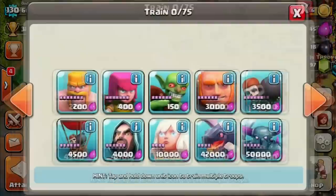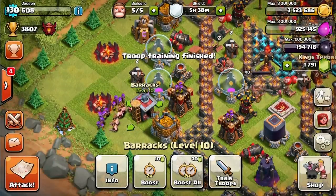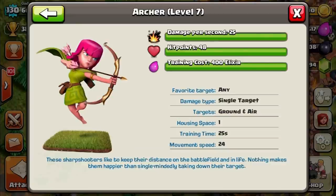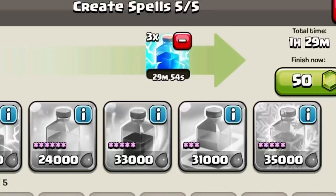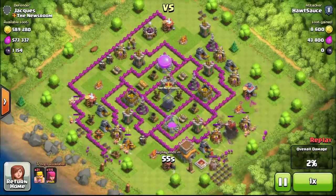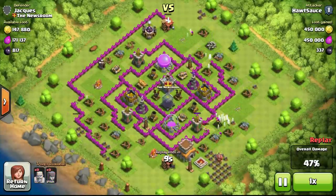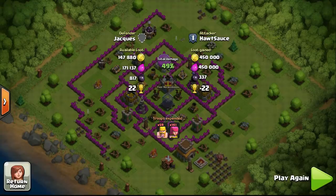We've made it to number one, and it's no surprise that Barch is the number one troop composition for farmers. They're all-around good troops — people use them for low level play, high level play, pushing, farming — it doesn't matter. I use lightning spells to take out mortars and wizard towers, taking the pressure off your troops. In one replay submitted to me, a player is Barching and getting storages without even using wall breakers or lightning spells, and he got 450,000 resources. Barch is definitely a favorite of farmers and you won't go wrong with it.